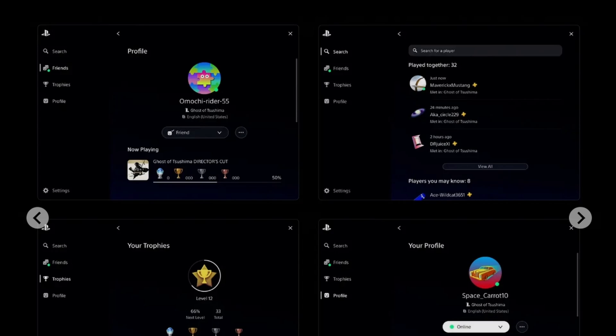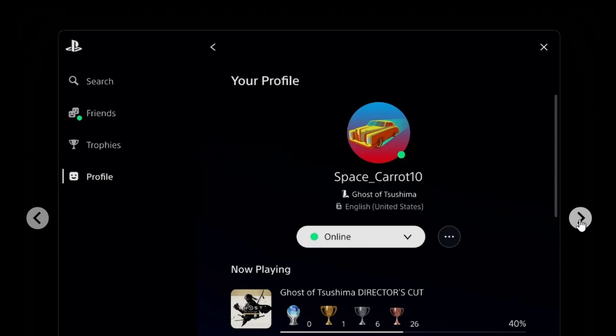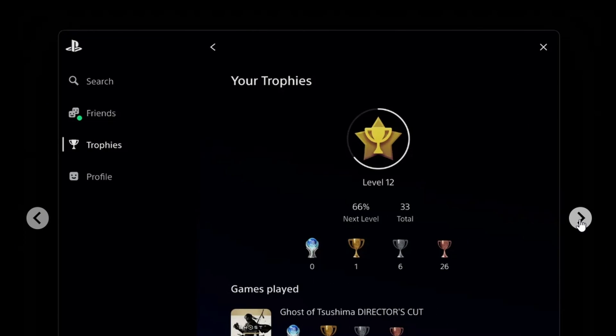Interestingly, Sony is bringing a PC overlay that replicates the PlayStation 5 aesthetic. This overlay literally looks exactly like PlayStation 5 but it's running on PC — basically a PlayStation 5 launcher experience on PC. It's strange that they even tried to make such a thing, but I guess it gives you the PlayStation 5 aesthetics.